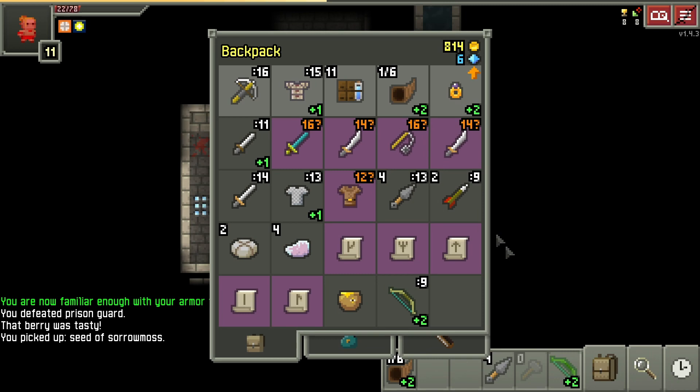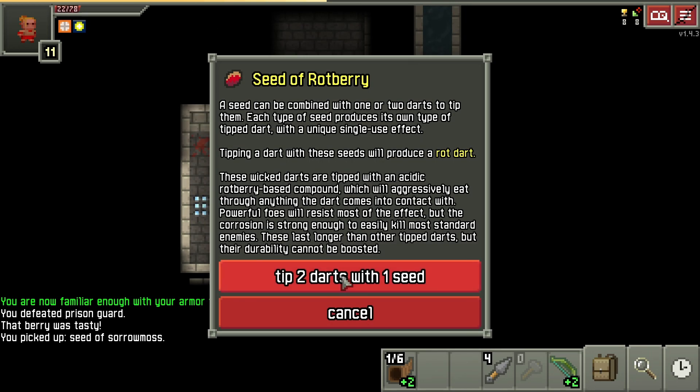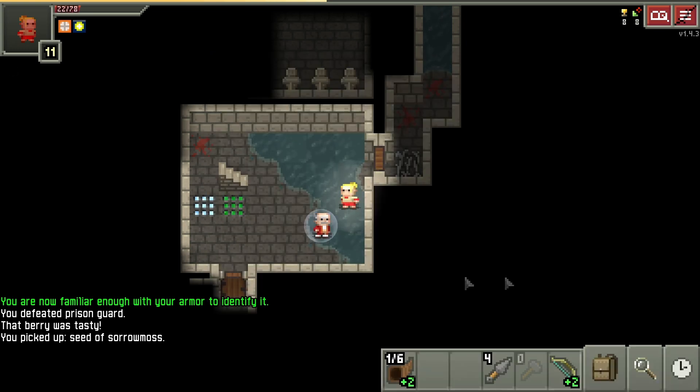Back to my experiment. Let's get the seed from the shrub, tip the darts as you normally would, and voila — you get two darts with five durability each.